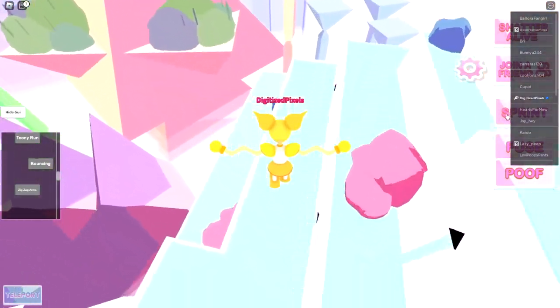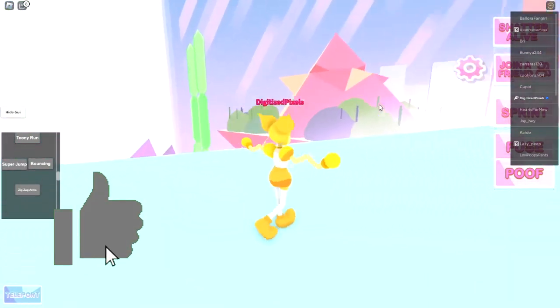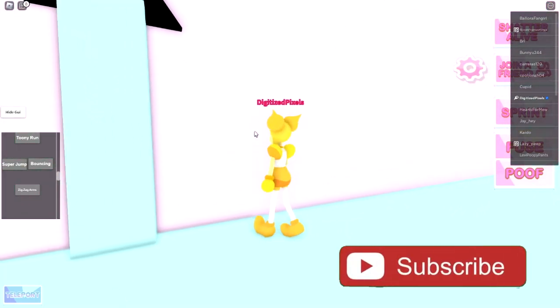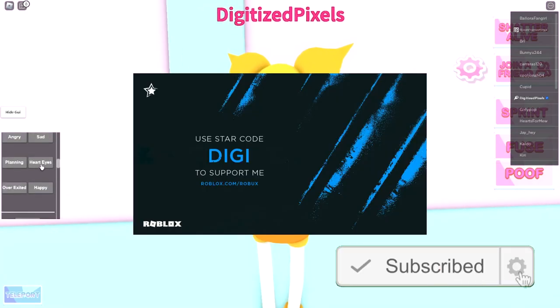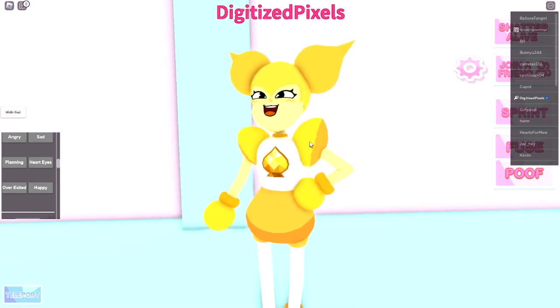Anyway, thank you all so much for watching. If you enjoyed, go ahead and leave a like and subscribe down below to join the badge hunting squad today. Use star code Digi whenever you buy Robux or Premium, and check out my Robux group, my Twitter, and my Discord — links are in the description. As always, stay cool and go love badge hunting — bye!